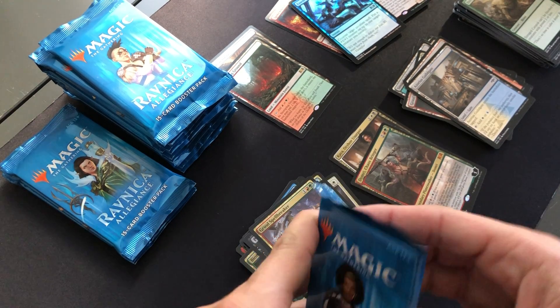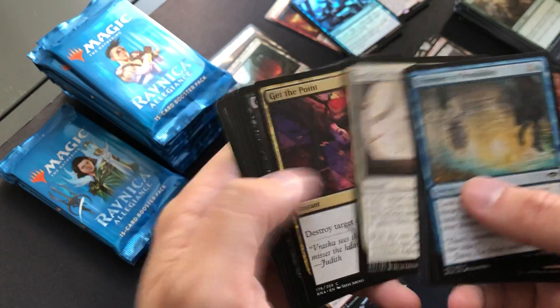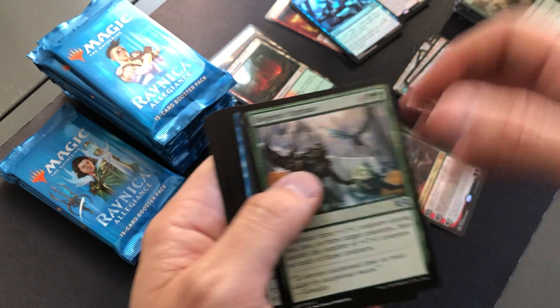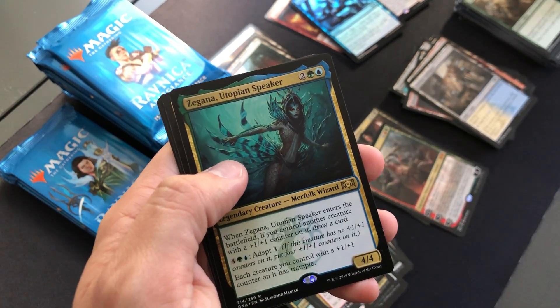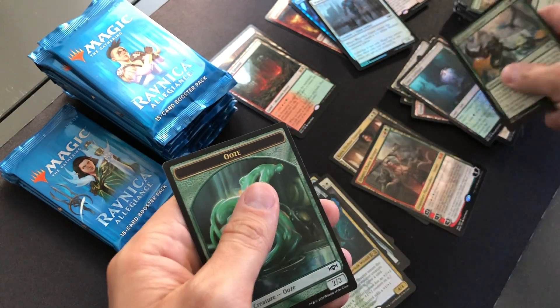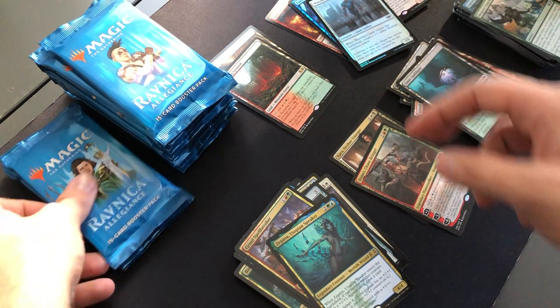Surprised Gruul doesn't see any more play, but there's a lot of good playable cards these days. Gruul really took a hit in price. Biogenic Upgrade, Gateway Sneak, Combine Guildmage, and Zegana Utopian Speaker. With a Foil Watchful Giant — getting a lot of foils, which is good. Shame they're not the ones that are really home runs.